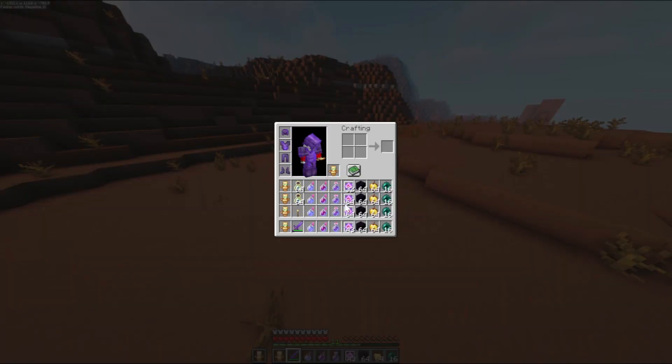Using an assortment of items that are totally not cheated in. Wait a minute, why is this on the script? The viewers are supposed to know this. You wrote this? Why did you write this on the script? You're not supposed to know that! Let me set that mumbo jumbo out of the way.